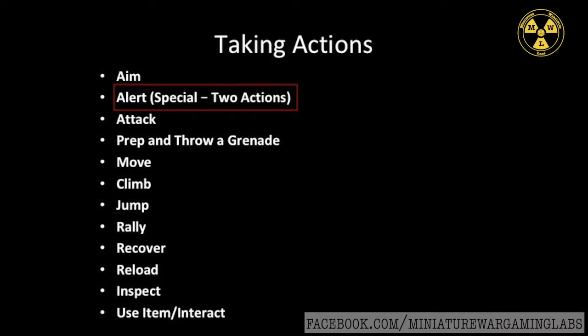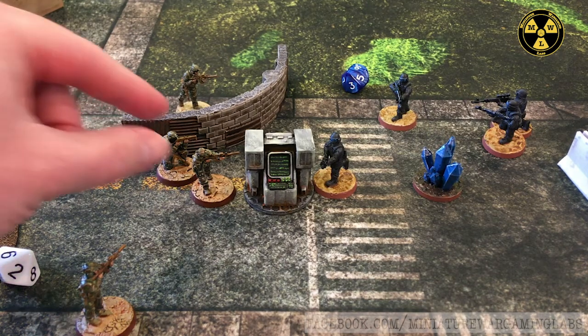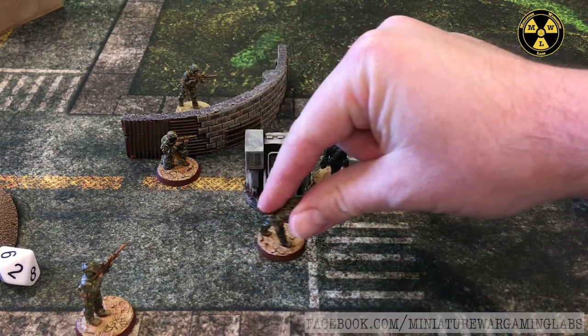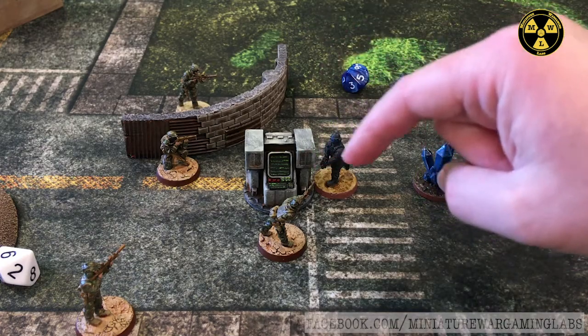The alert action is a special one — it costs 2 actions. In other games this is normally known as Overwatch. Your unit can take 1 action and hold it in reserve to use after their turn, costing 2 activation points. They can use this to interrupt any of their opposing player's actions — for example, move, shoot, aim, even prep and throw a grenade. So if a model does a move to come around, and another model is on alert, at any point in that move the controlling player can say 'I want to execute my alert action and shoot.'